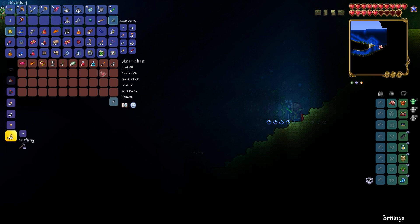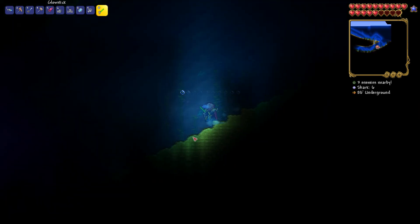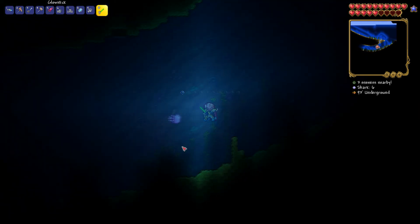You just want to run around until you get lucky enough to find the boots. It may take a little bit of time, but that is how you get the water walking boots in Terraria.